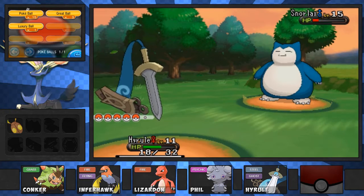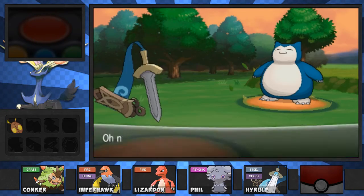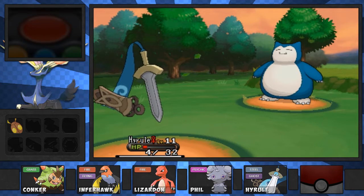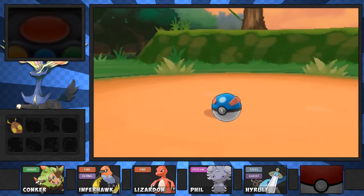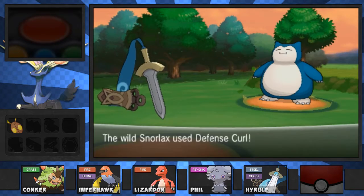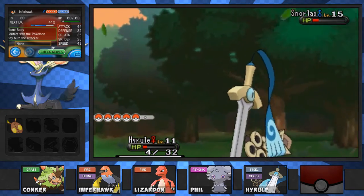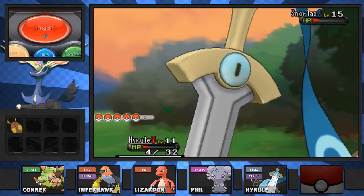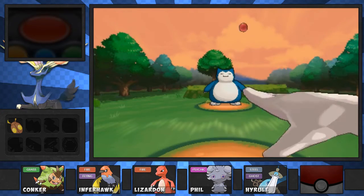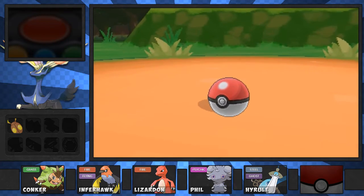Let's see what Pokeballs we have - we have 3 Great Balls, so I guess we can use one of them. We're gonna catch this thing. Don't use Lick - that's super effective! Alright, Great Ball, go. I threw two Great Balls and they didn't catch it, and then the Pokeball just caught it. And I forgot we actually gained experience for catching Pokemon!